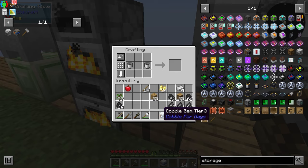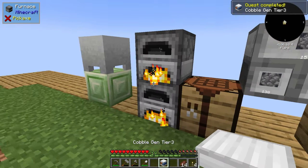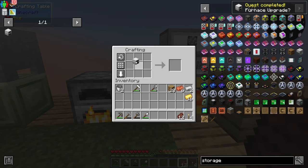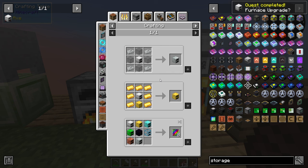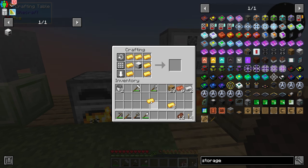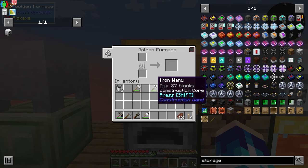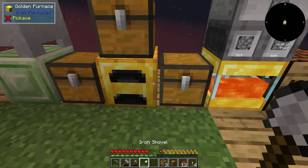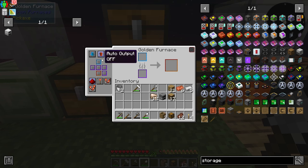I'll also prepare for the next two upgrades for this cobblestone generator. The next upgrade is going to be making it into iron — cobble gen tier 3. Now with all of the cobblestone which we have, I sifted loads of things and prepared and crafted a gold furnace. This furnace smelts items at 120 ticks per item so it's a lot quicker than the standard furnace, and later on I threw in a speed upgrade which halved the cook time of the furnace so it actually was 60 ticks per item.